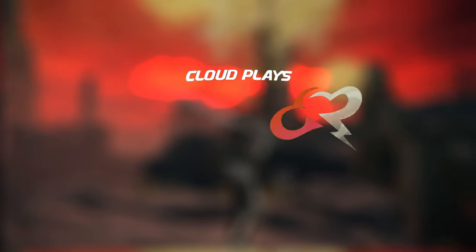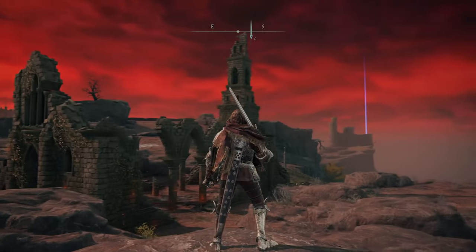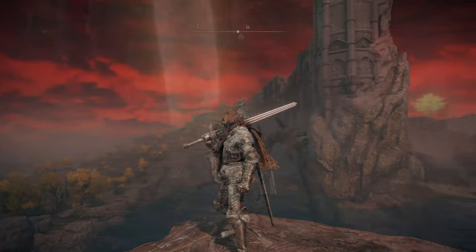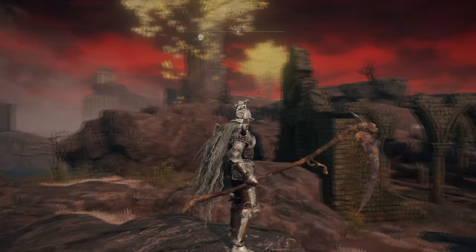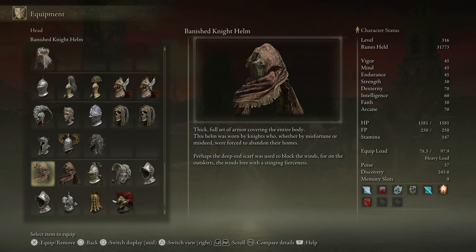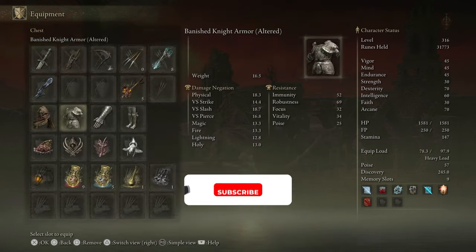We have got the Banished Armor Set. It comes in two different forms and today you're going to be able to get both quite easily. We have got the Banished Knight Helmet which has an altered version, the Banished Knight Chest Piece which has an altered version, and then we have got the standard set which you're seeing on screen right now. There are two versions of this that you guys can farm very easily.